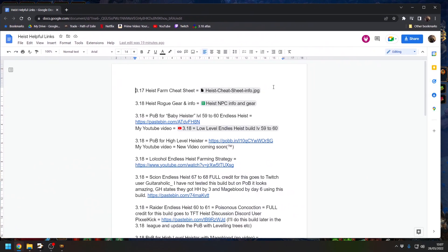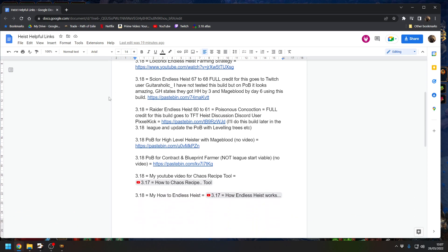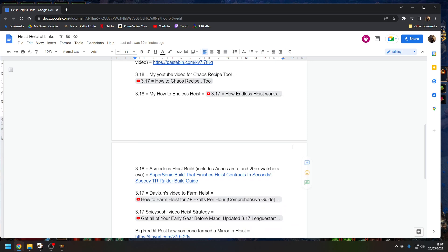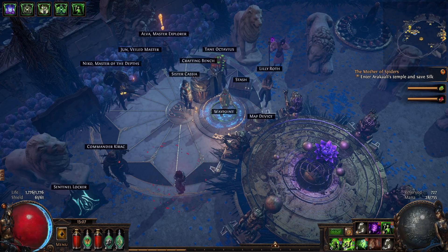So here's the document. I've got a link here to my cheat sheet, a link to basic gear setup, the Baby Heister which is the level 59 to 60 Endless Heist, the High Level Heister, LocalHole — one of the South African streamers and one of the crew that organizes Anomal League. Each league they've put out a YouTube from their perspective — they're very new to Heist, so hopefully you'll welcome them. Then various other builds that have been featured or mentioned, and some tools below there as well. This build here is new — it's only been linked about an hour or two ago in the Discord channel, so I've popped it on the document as well. I'll link the document as usual in the bottom of this video.